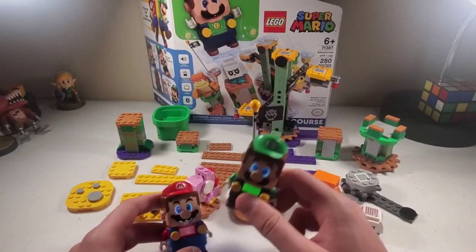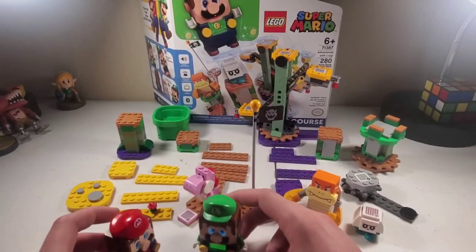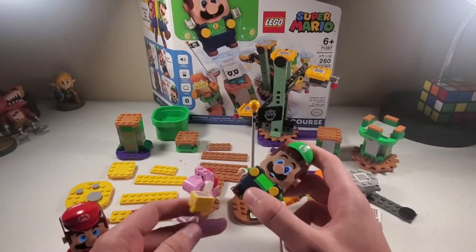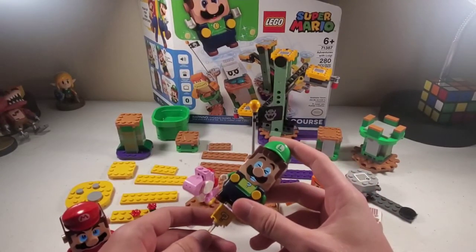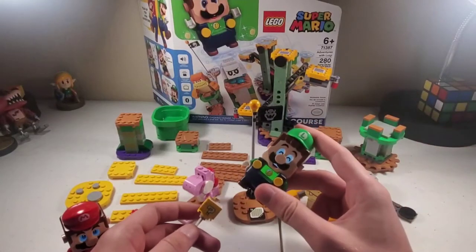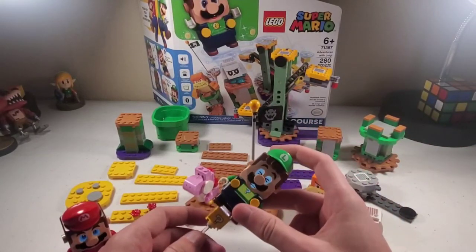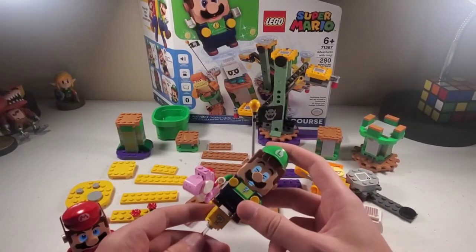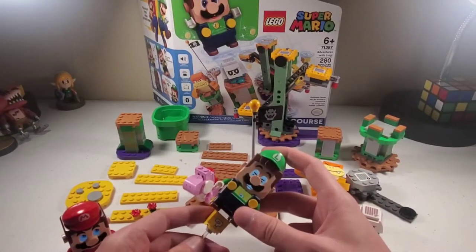The question mark block is pretty straightforward. What you do is put it on there — it's like a mystery — you take it off, and Luigi gets something special. I believe it's only coins, a mushroom, and I think he can get a star from it.